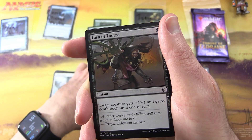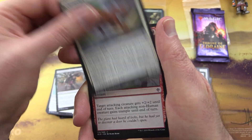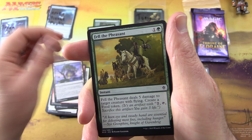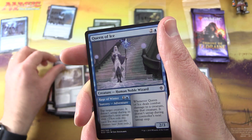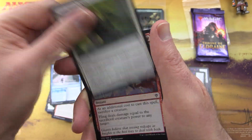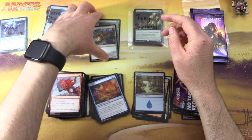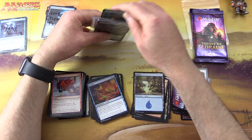Uncommons: Edgewall Innkeeper, Rampart Smasher, Frogify — this is a fun one, turns the opponent's creature into a frog. Commons: Lash of Thorns, Flutter Fox, Bargain, Witches' Cottage, Fell the Pheasant, Ogre Errant, Lonesome Unicorn, Queen of Ice, True Love's Kiss, and Fling. There we go Tony, a couple more cards to supplement the rest.